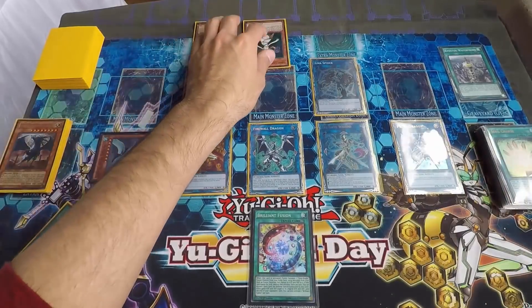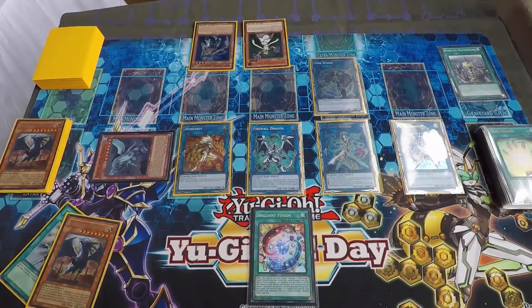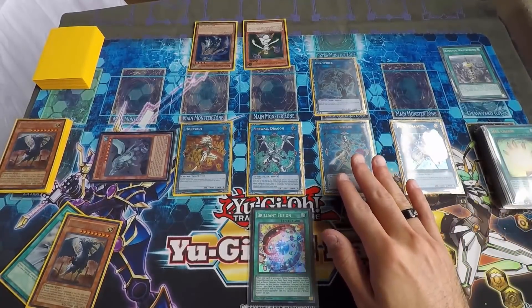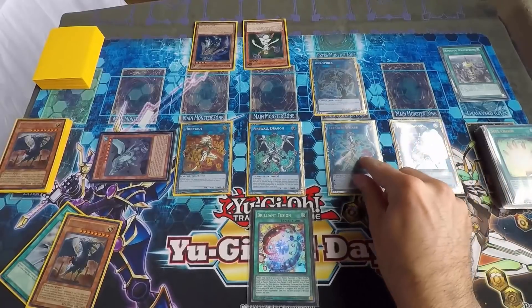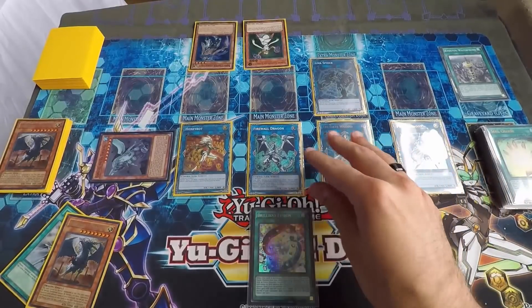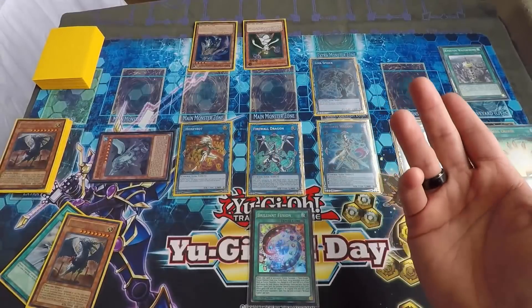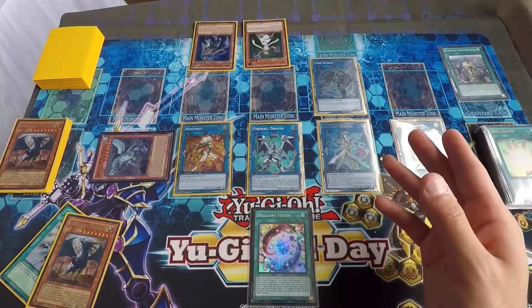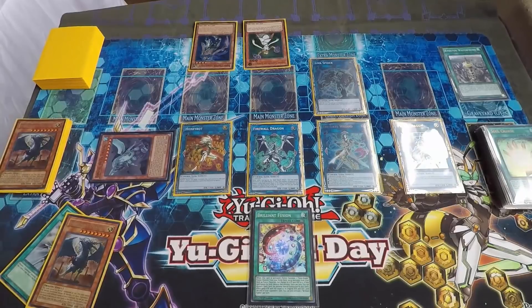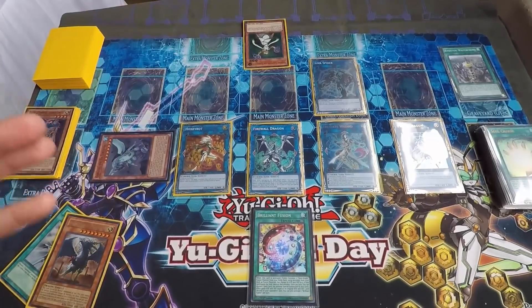The only downside is Link Spider has low attack — they can summon something and run into it. But you have Firewall to bounce twice. Once you use Trigate Wizard's effect for negation, you can use Proxy Dragon to get rid of Trigate after resolving to protect something else. Then use Gamma Seal to negate the other threats. Honey Bot protects Firewall, Proxy protects anything on board — it's a strong board. He summoned Lumina, pitched to target Raiden, then scooped.